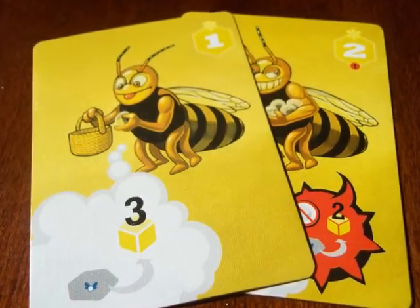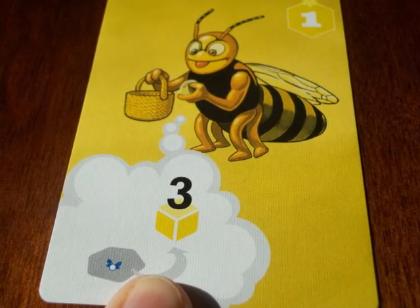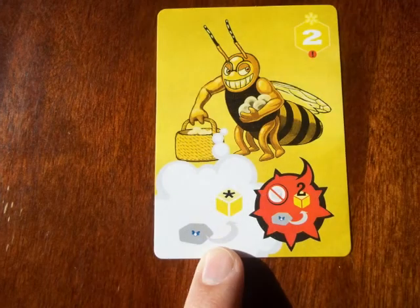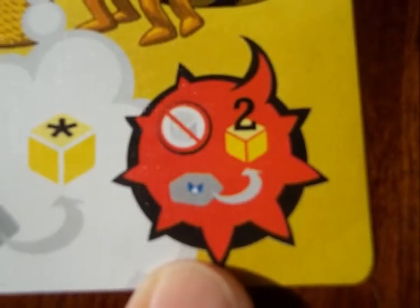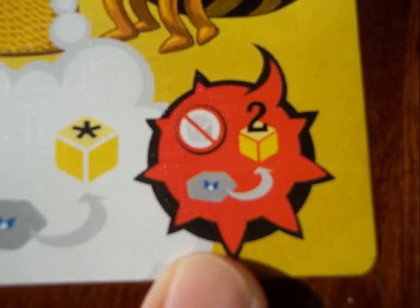The yellow number 1 and 2 are nectar collecting actions. The friendly number 1 allows a player to collect 3 nectar cubes from a hex where they have a hornet. The aggressive number 2 allows a player to collect all of the nectar from a hex where they have a hornet, if the aggressive action goes through. However, if there is a penalty, the player is only allowed to collect 2 nectar and they must remove one of their honey from any hive on the board.